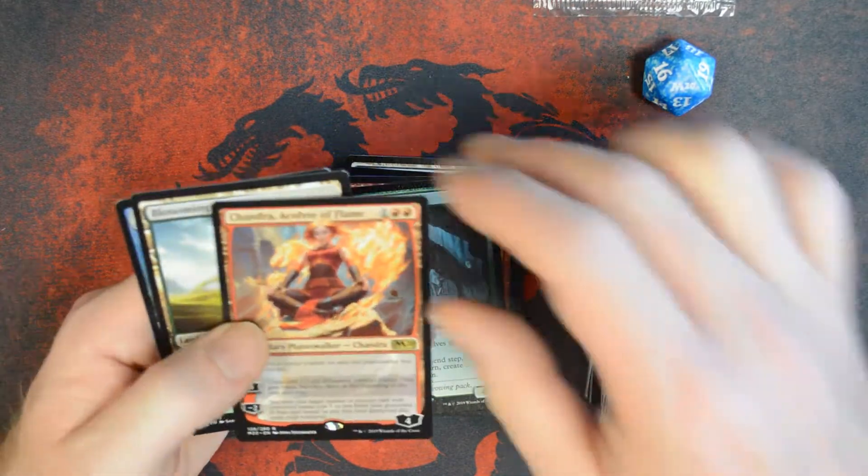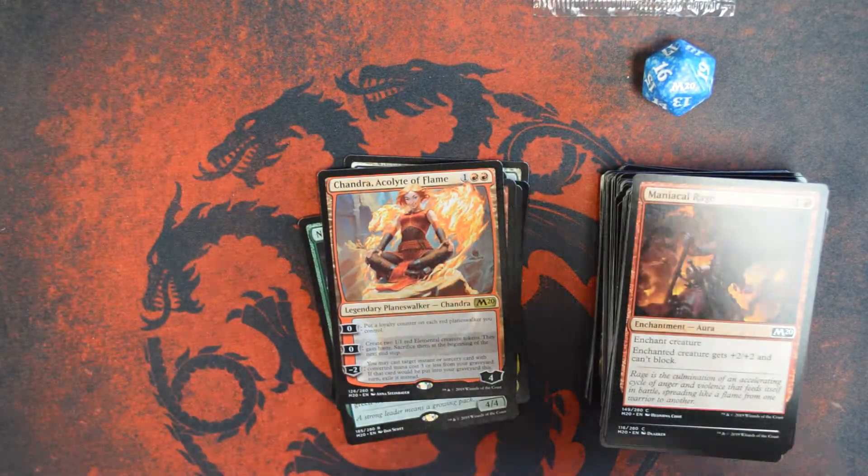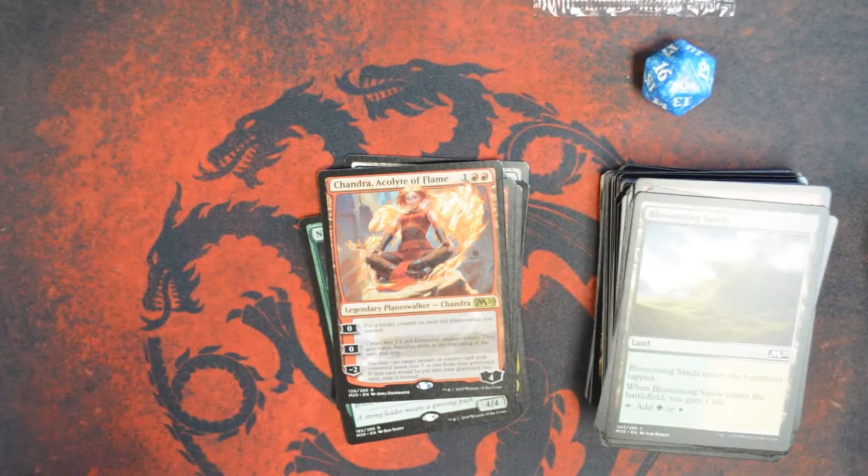And we got Chandra, Acolyte of Flame. Green-Red, anyone? Pretty decent sealed pool.